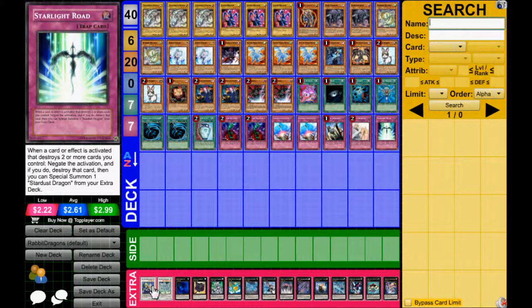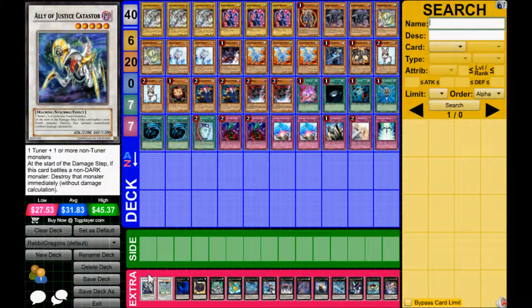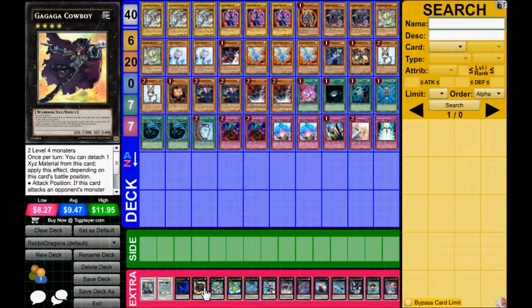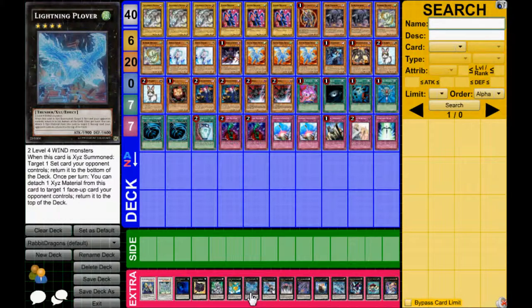Then we've got Catastor, Stardust — Stardust for the Starlight Road, and maybe to combine with a Gorz or something. Catastor because you have a lot of Level 4s and it's easy to make. 1 Abyss Dweller, 1 Cowboy, 1 Kachi Kochi Dragon, 1 Leviair, 1 Lightning Pullover — because you are main-decking quite a few Wind monsters.